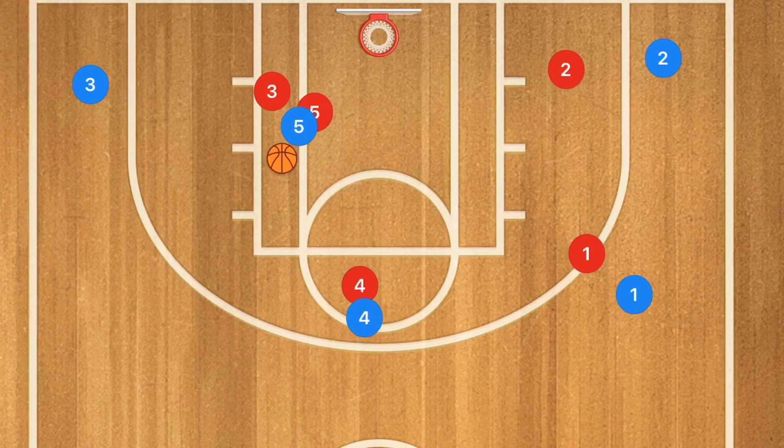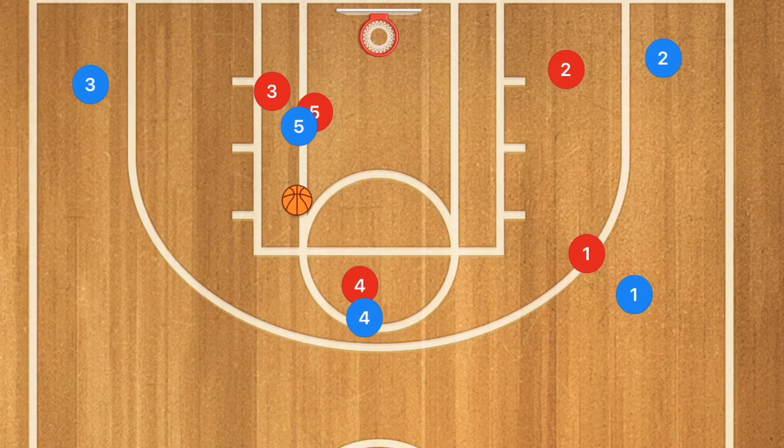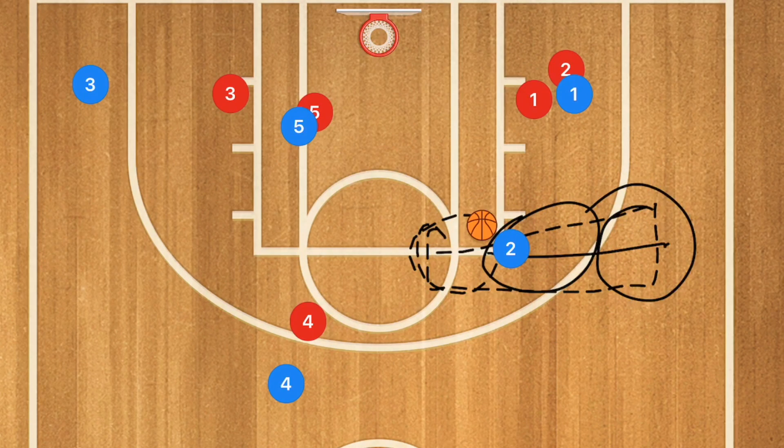If a player with the red defender comes down to double team, normally this would be bad, but if you have a shooter out here, give it to him for the shot — you have three, possibly even four, rebounders. Next, no matter what, player one is going to set a screen down for player two, who pops up to the free throw line extended, the mid-range, or the high post. Somewhere in that area he could be open for a shot, and again we have three rebounders available if he misses. This is why I really like this basketball play.